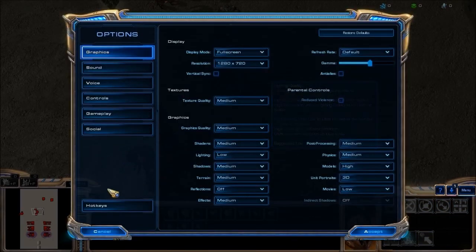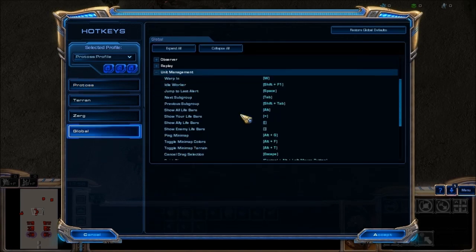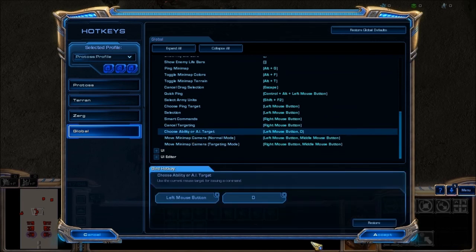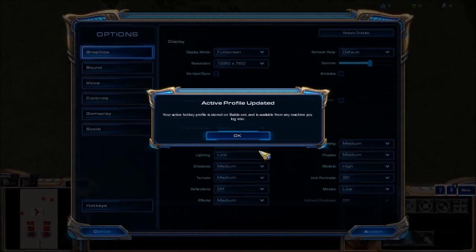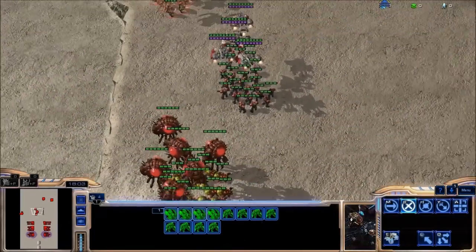You go into options, you go into hotkeys, you go into global and that's unit management. You scroll down to where it says 'choose ability or AI targets' and it'll say alternative for you unless you've played around with it before. You choose 'add alternative' and you press the D button, and the reason you've set D to be it, I'll explain here.